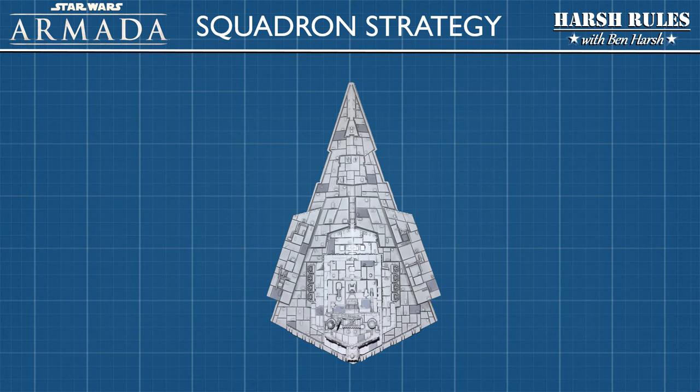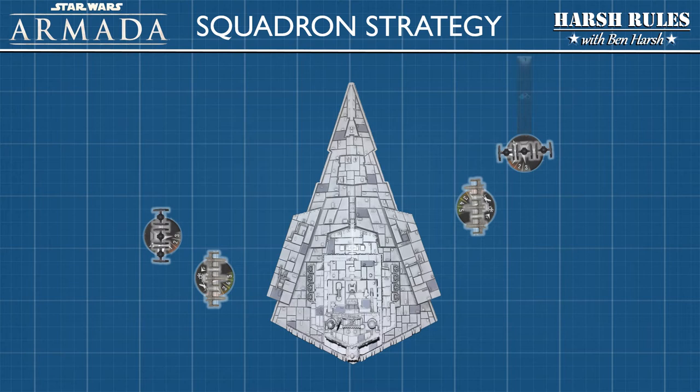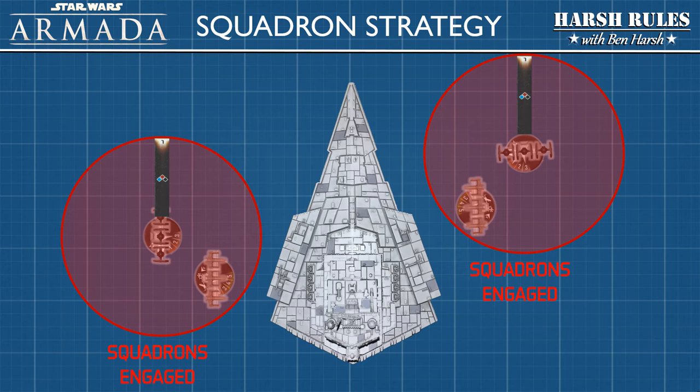Now that we understand squadrons a little better, let's talk about one of the key strategies. If left undefended, our Star Destroyer could be attacked by multiple X-wing squadrons. However, if we're prudent, we can defend the Star Destroyer with TIE squadrons. The attacking X-wing squadrons will be forced to dogfight with the TIE fighters and unable to attack the ship.